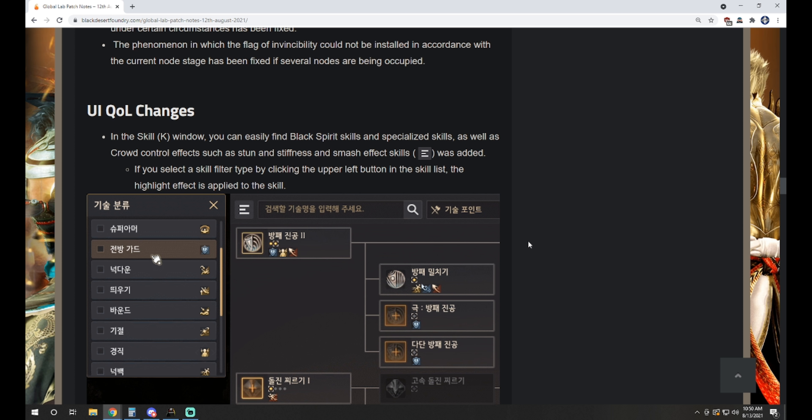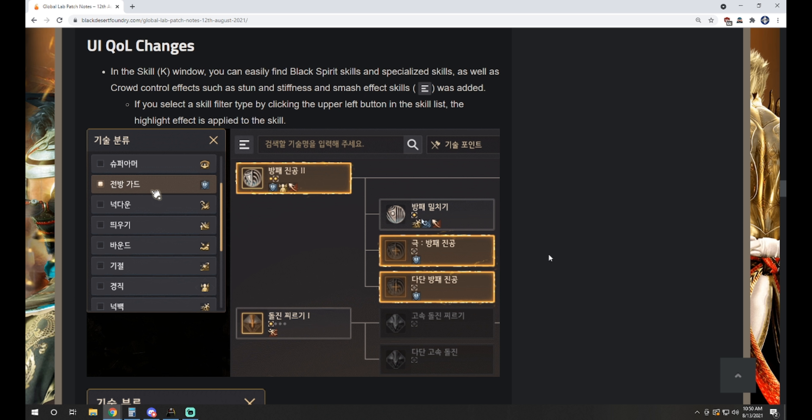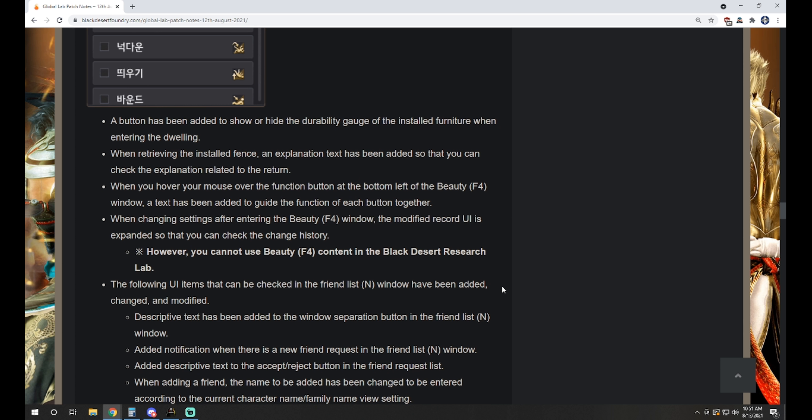Then we have some UI quality of life changes in the skill window. You can easily find black spirit skills and specialized skills, as well as crowd control effects such as stun, stiffness, and smash effects that were added. If you select a skill filter type by clicking the upper left button in the list, the highlight effect is applied to the skill. This is super handy especially when playing a new class for a season or when a new class is just released. There's also a button added to show or hide the durability gauge of installed furniture when entering the dwelling.